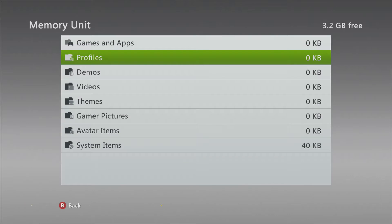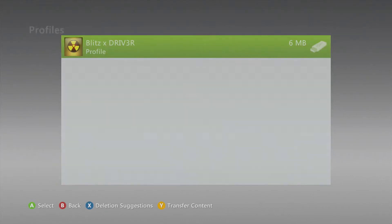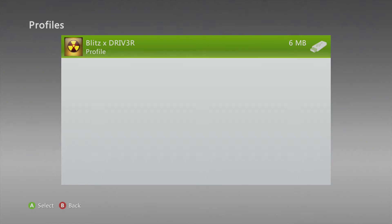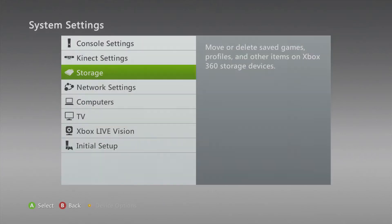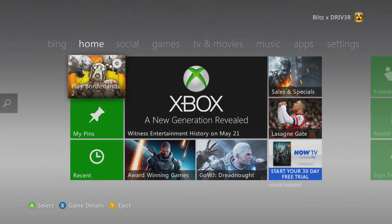You always want to just check — like I'm checking here — just to make sure it doesn't say corrupt profile. Sometimes it can be corrupted; easy step to fix, you just re-download your profile. Now that that's sorted, you can go back onto Borderlands 2, as I will show you.